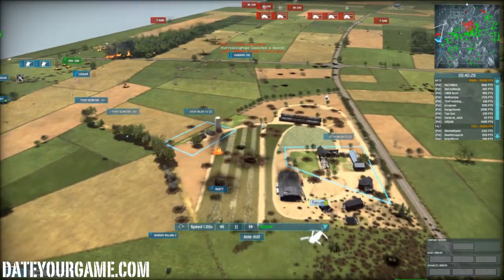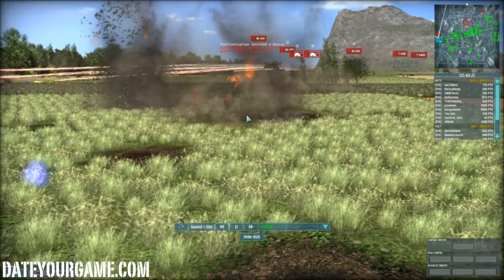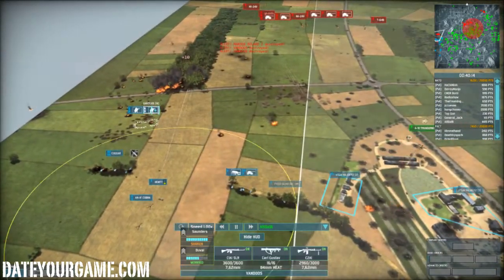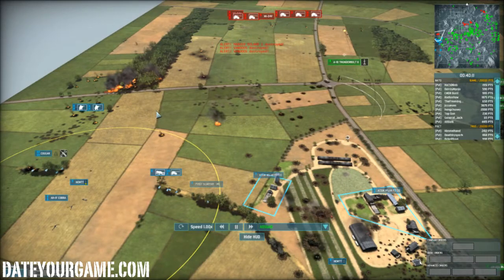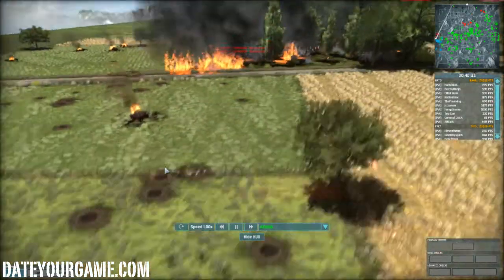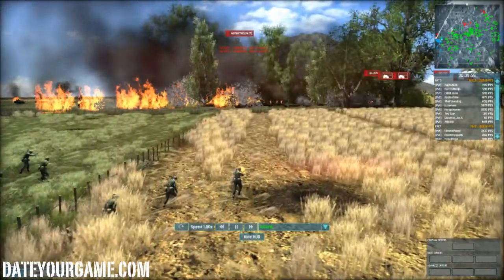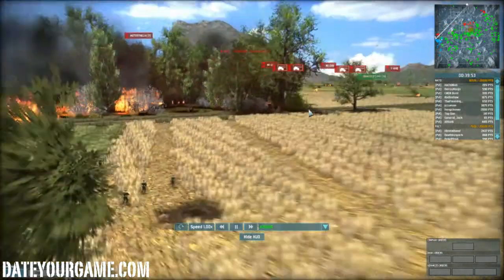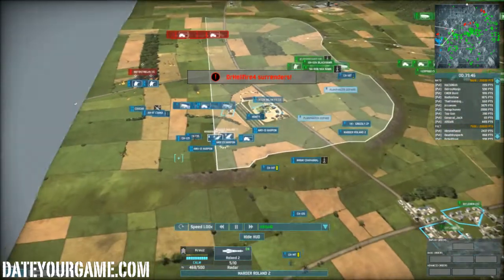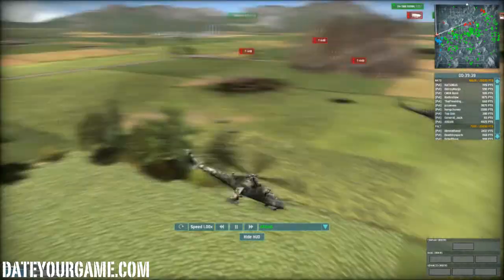I moved some Martyr Roland 2 and some Vendus — I'm not sure what that order was about. The Vendus made their way into the forest against some Motostrelki. It was a small firefight. Since my Martyr Roland completed their work I decided to pull them back again. The enemy did have a lot of choppers there, which were a bit of an issue.